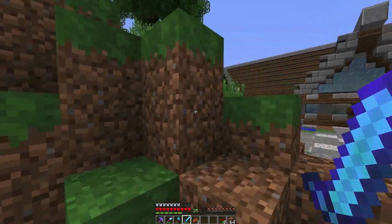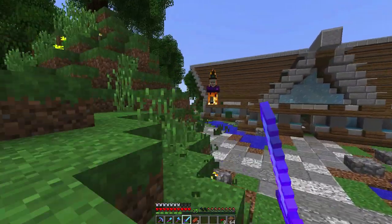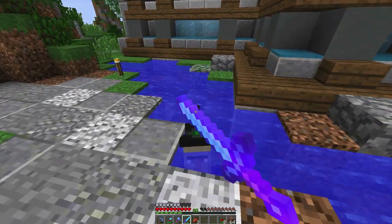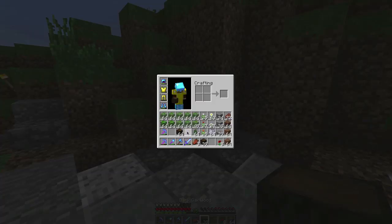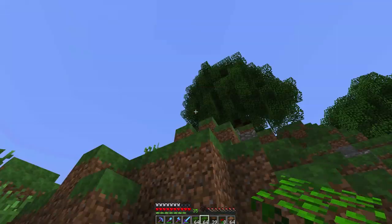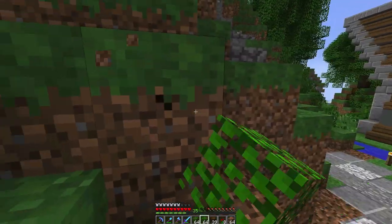That scared me — oh my gosh. A witch just spawned here — that is the scariest thing. Just die, go away. She just spawned here in the day. Whatever I was saying before, the design is rustic — that was really scary.